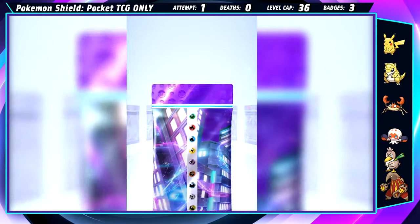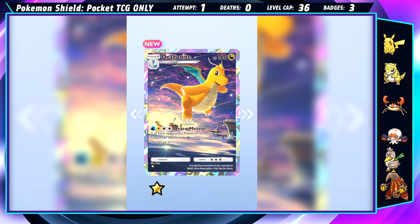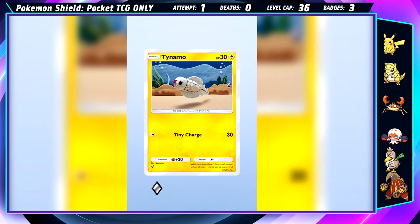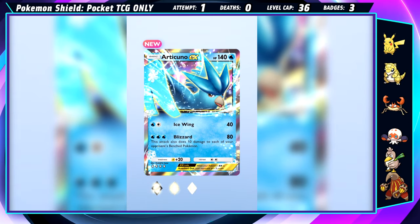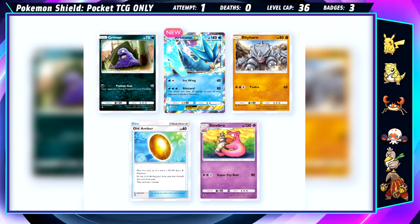Gigantamax Gengar is now on the horizon, and that thing's a monster. I really hope we get some hits here. Dynamax on my Dratini at any point is nice. Snom and Pinsir are the other draws, and I welcome Pinsir with open arms — fully evolved basics are kind of my saving grace here. Next we've got Grimer, Articuno EX, Rhyhorn who could evolve, an Old Amber, and Slowbro. So now I've got two cards I could trade the Articuno for — I could get Aerodactyl from the Old Amber or Slowpoke for the Slowbro, but I think I'm gonna commit to the Dragonair card since I could Dynamax them now. I'll save the second trade for later, just in case.